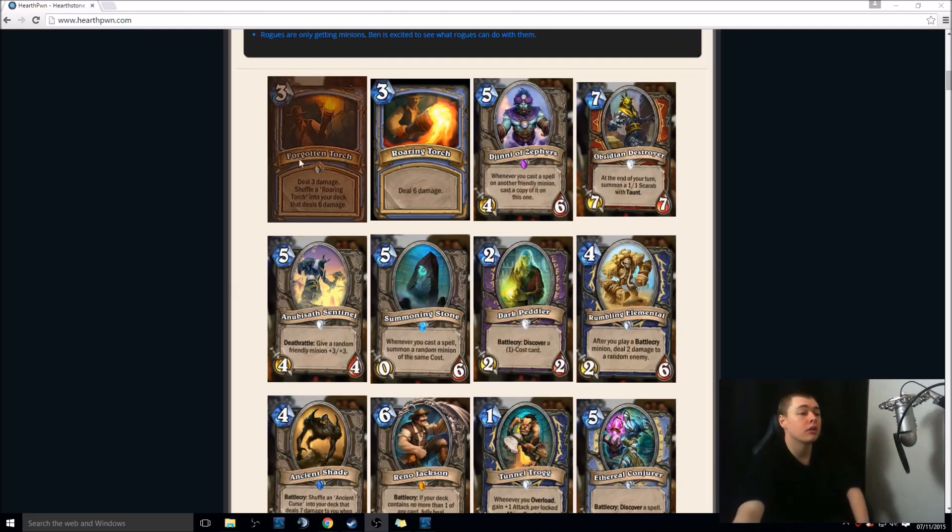Now there'll be 45 cards unlocked over four wings. We'll have the first two wings, the first coming next Thursday — hype. They'll then take a one-week break for Thanksgiving, and then we'll have the last two wings coming out after that. Pretty standard adventure mode. Let's go through it. So, the Forgotten Torch.